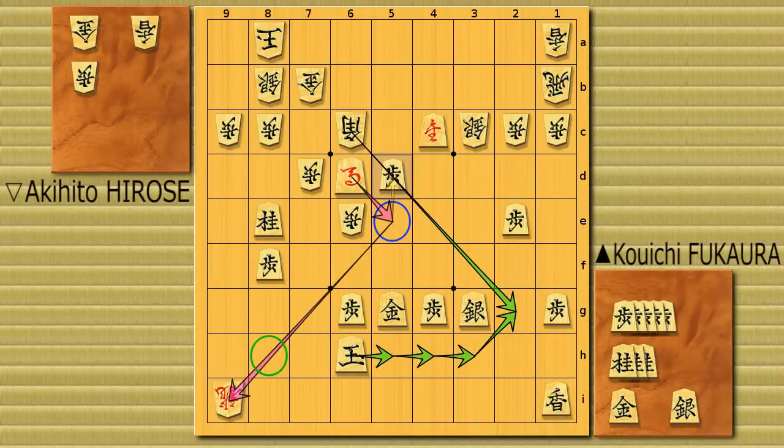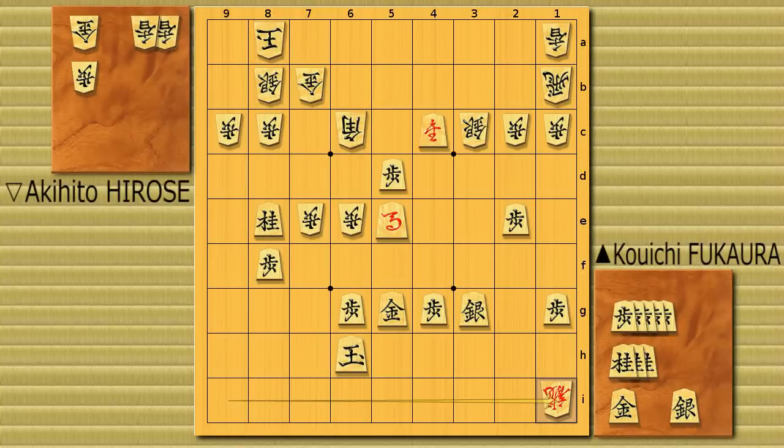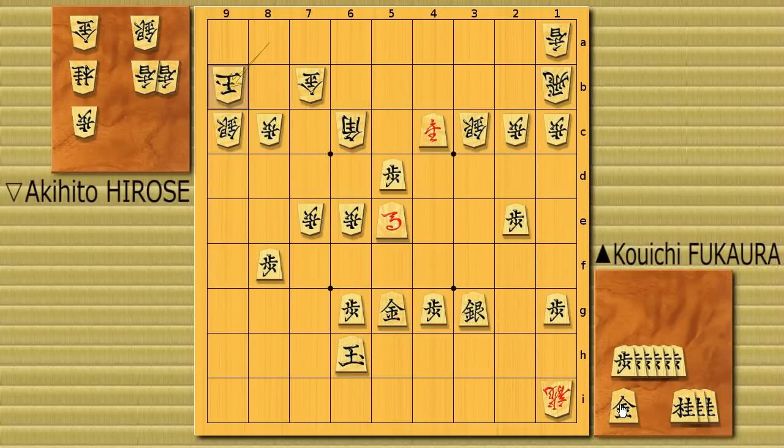White played pawn up to 7e, attacking the knight. Once he takes the knight, it's checkmate. So he's aiming for the knight. But horse to 5e, attacking the dragon. Dragon takes the lance on 1i. Now here, black reads everything and goes there — knight on 9c sacrifice. White takes it. But here's the key move: silver sacrifice on 8b. You cannot take it of course — it's checkmate. So white runs. But at this position, black suddenly made his own king safer with gold to 5f.